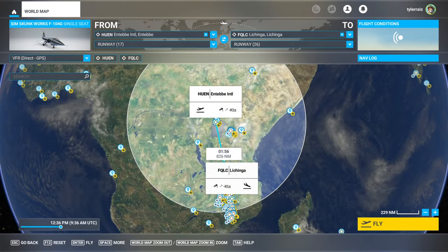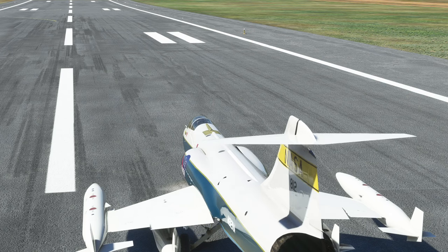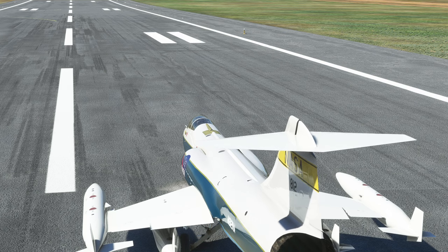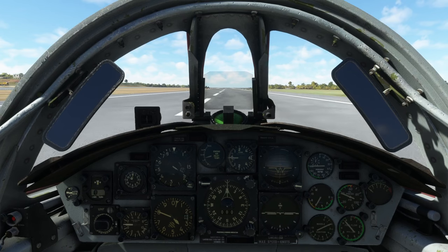Hello everyone, welcome back to my circumnavigation in the SimSkunk Works F-104G in Microsoft Flight Sim 2020. Where I last left off, we were at Entebbe International in Uganda, and in this first flight I am flying to Lichinga in Mozambique. I do intend to finish this circumnavigation. I know it's been a long time since my previous video, but I'm hopping back into it and I do intend to complete this flight around the world with this plane.